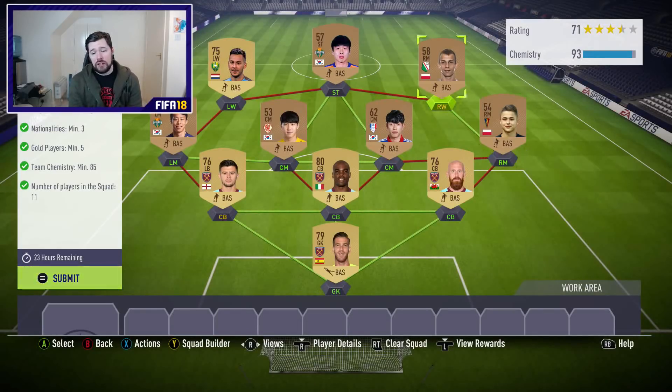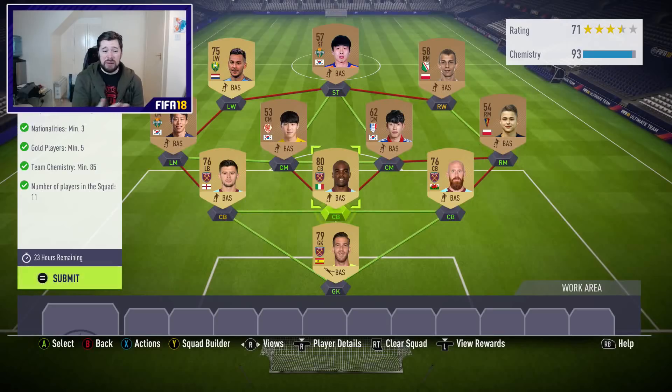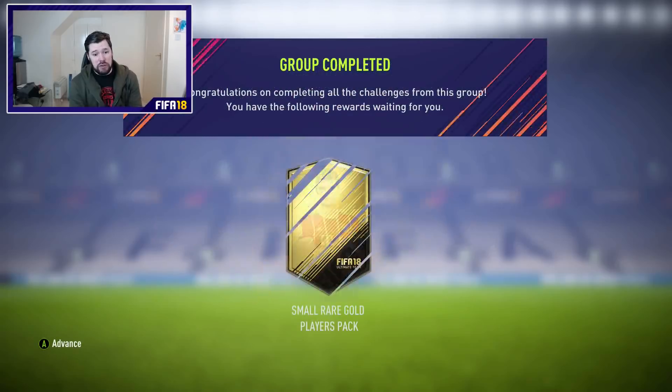Just a strong link — hard link, whatever you want to call it — on the right-hand side. Same club, you don't even need the same club here. You only need 85 chemistry. Even if you just have the same league where all the West Ham players are, it'll be fine. You can see for yourself — a super easy task to complete. And what you get for it, in my opinion, is actually really, really strong.